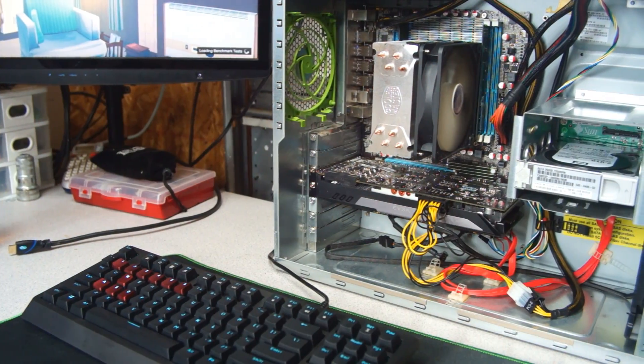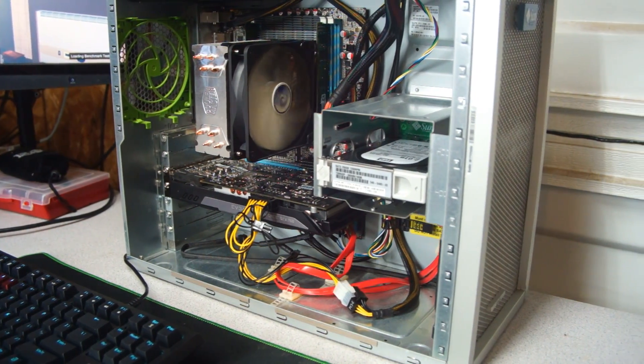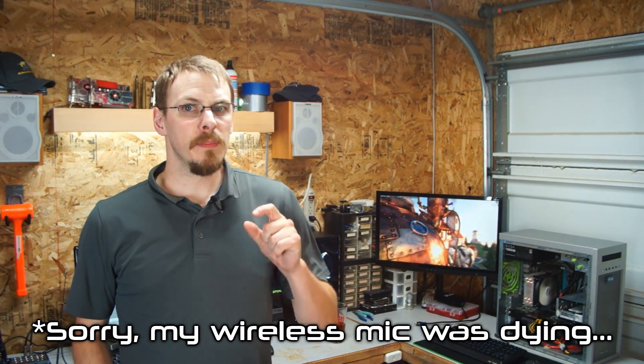I have 4 gigabytes of Kingston 1333 DDR3 running in dual channel, an EVGA 430 watt power supply, a GTX 760 with 2 gigabytes of video memory, a 2 terabyte Western Digital Black, and probably the ugliest case you've ever seen — a Sun Ultra 20 workstation. Based on my research, this is about as close as I can come to the average gamer's computer. The GPU is probably a little bit on the high side; a GTX 660 would have worked a little bit better, but you work with what you got. On to the benchmarks.